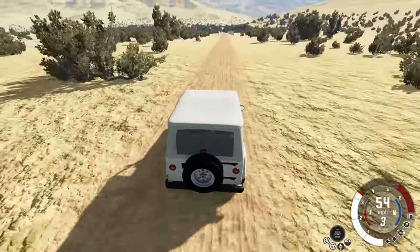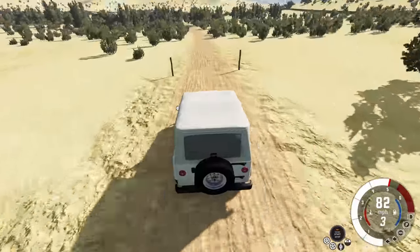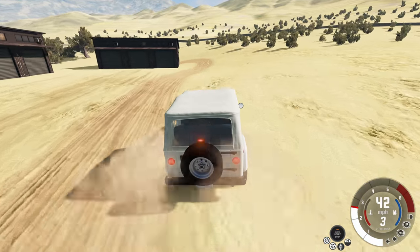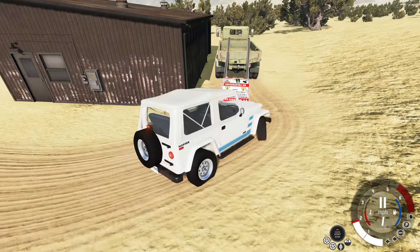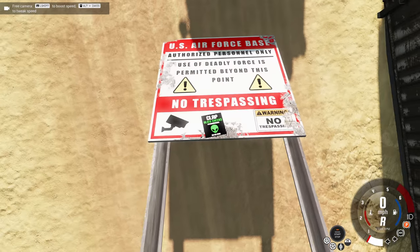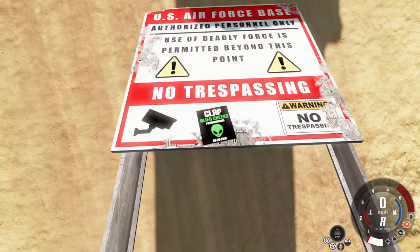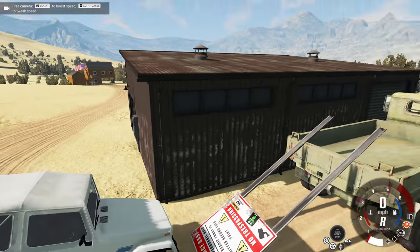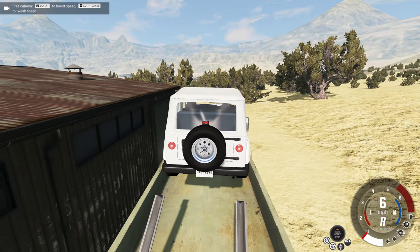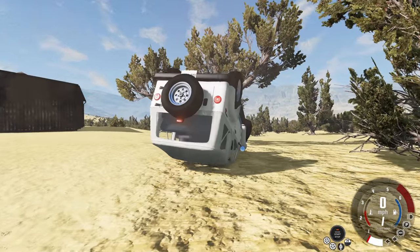Here we have a little guard area where somebody might try to stop you, but apparently they're on break, so I can drive right on in at way too fast a speed. We have a building with a US flag on it. At the back of this building there's something that looks like a ramp to get into a truck, except it doesn't work — unfortunately it has no collisions. But we do have a fun sign to read: US Air Force Base, Authorized Personnel Only, use of deadly force is permitted beyond this point, no trespassing. And closer you see: clap alien cheeks. That's literally what it says. Also if you wanted to teleport the vehicle onto the back of the truck you could, except it just kind of floats there — alien technology that makes you float.